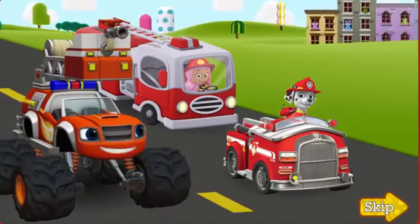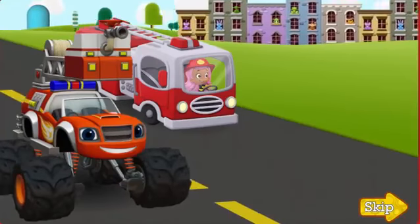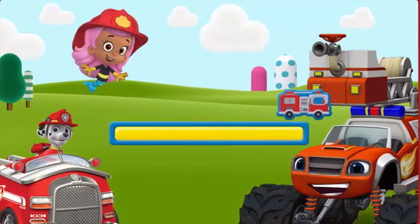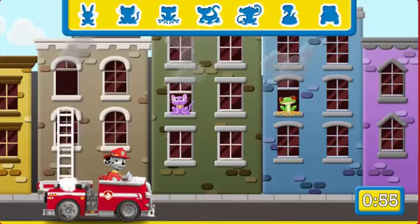It looks like some animals are stuck in those buildings. Marshall, you can rescue them with your ladder! We need to rescue all seven animals before time runs out. Move Marshall's truck under each animal. Bunny — we save the bunny!